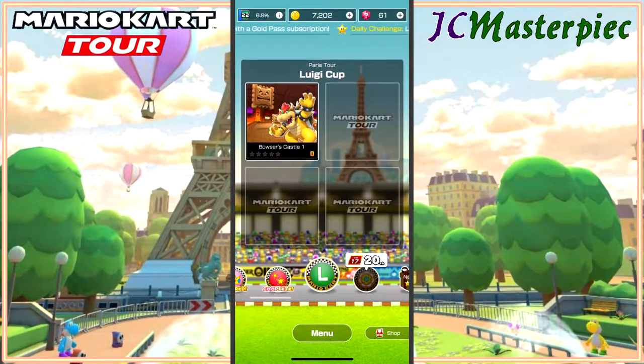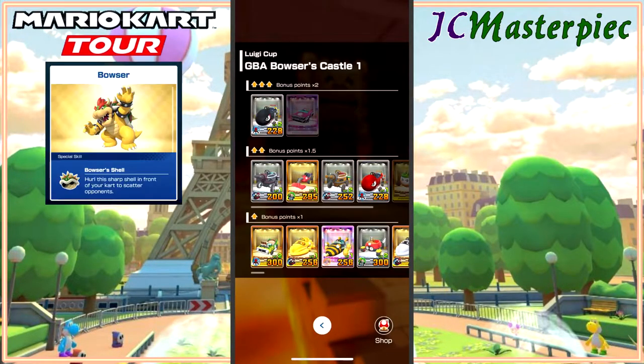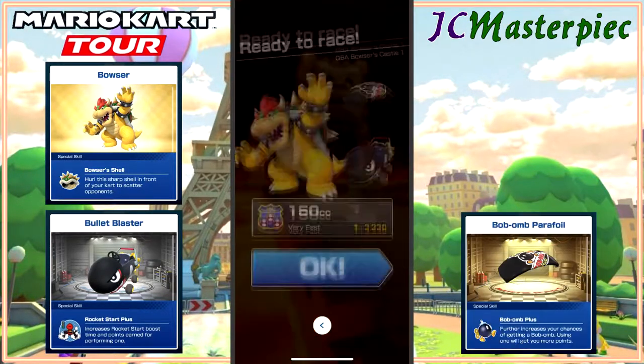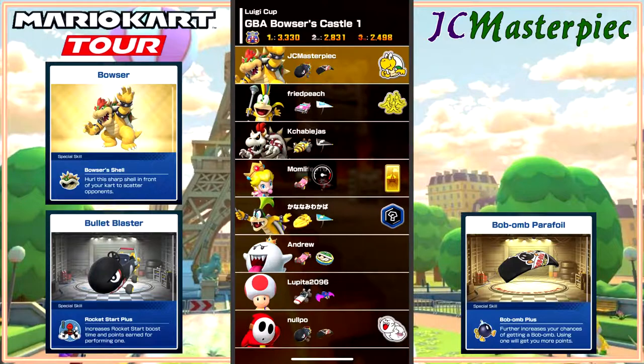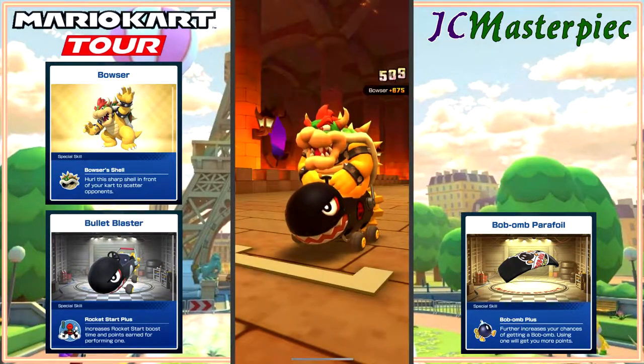We are starting out with Bowser's Castle 1. Got Bowser, gonna take the Bullet Blaster and the Bob-omb Parafoil glider. Okay, 33-30 if I get first place, so hopefully I can pull first place in this.